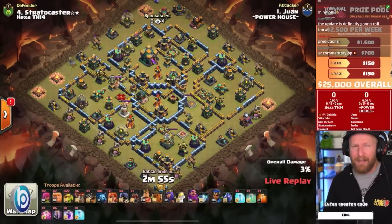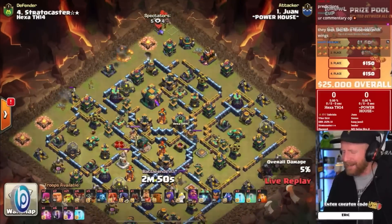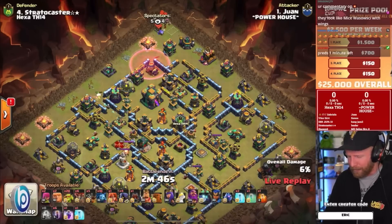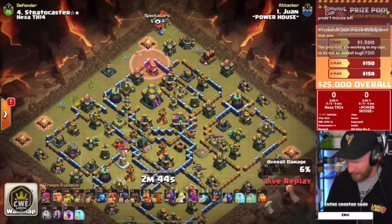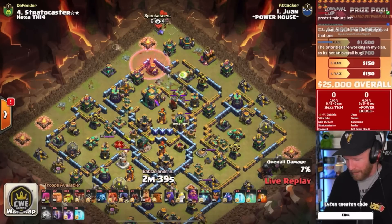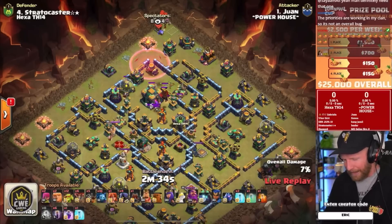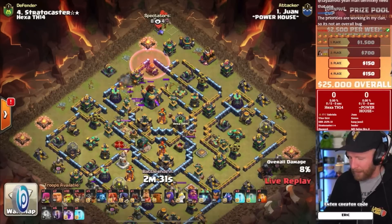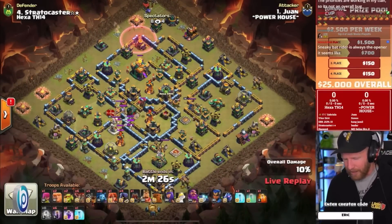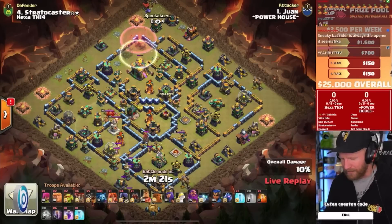The grand finals of the Town Hall 14 Cup is underway — a $25,000 prize pool over this 10-week tournament. This is week nine and, like every other week, we're giving away $2,500. Powerhouse just came off a perfect war and a dominant defense in an absolute slaughter in their semifinals. Hexa slid by with a very close match, some clutch attacks to lock in the win, and a lot of time fails.